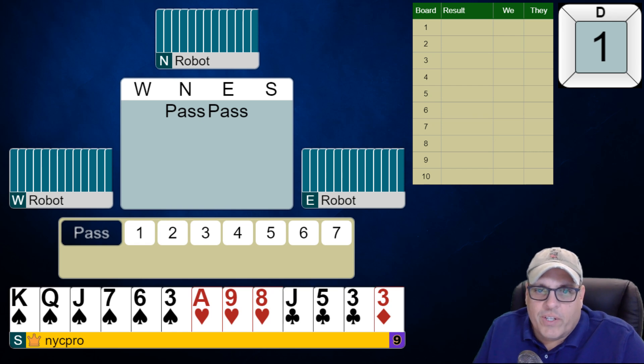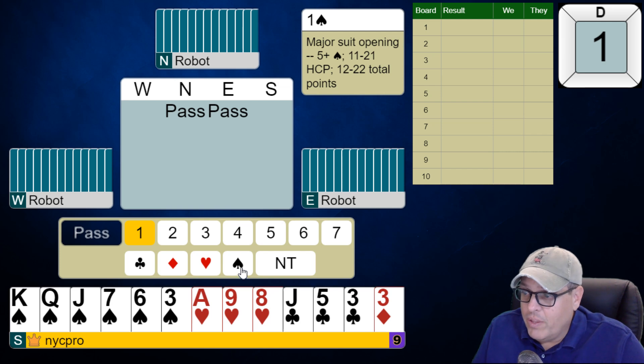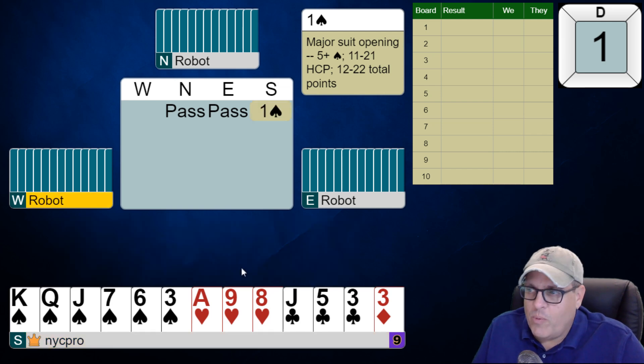All right folks, we're back for the weekly challenge and we are playing a non-best hand matchpoint tournament. As it turns out, we still get an 11-count in third chair, but this doesn't have to be the best hand. In fact, we'll see in the upcoming deals that we will certainly not be having the best hand each time. But in third chair — in any chair — this is a one-spade opening bid.